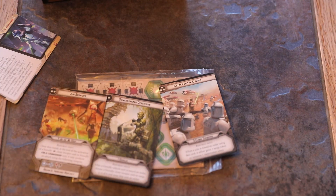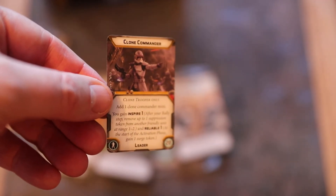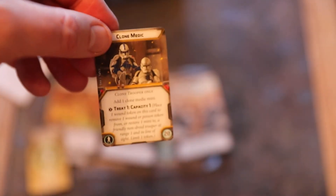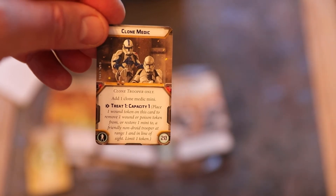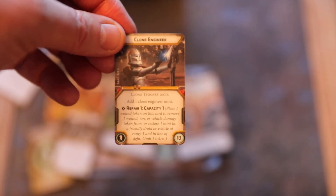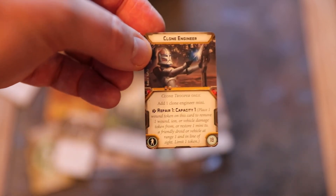Clone medic — clone trooper only: add one clone medic mini. Free action, treat 1, capacity 1: place one wound token on this card to remove one wound or poison token from, or restore one mini to, a friendly non-droid trooper at range 1 in line of sight. Clone engineer — clone trooper only: add one clone engineer mini. Free action, repair 1, capacity 1: place one wound token on this card to remove one wound, ion, or vehicle damage token from, or restore one mini to, a friendly droid or vehicle at range 1 in line of sight. So you could restore a full mini to a damaged droid echo unit.